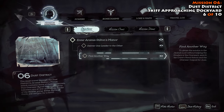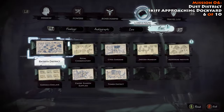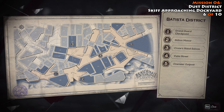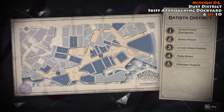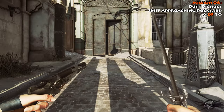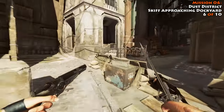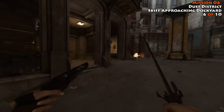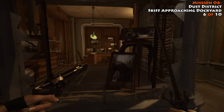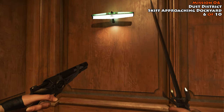Our next two collectibles bring us to mission number six, the Dust District. For these, you're going to want to start near the Crone's Hand Saloon. You start the mission down near number one, make your way through this building, speak with Megan, come out, and then make your way up along the street to the Crone's Hand Saloon. You want to make your way through these doors and continue towards Overseer territory. When you get to this point, there is going to be a shop on your left called the Silvergraft Studio. The door is locked, but it has glass windows — just break out one of the windows, head inside, and on the wall you'll find the Skiff Approaching Dockyard painting.